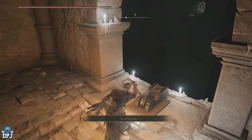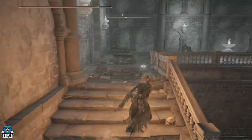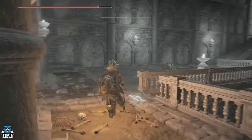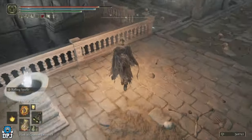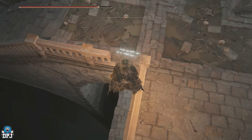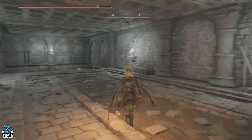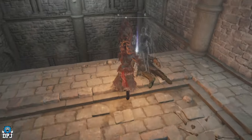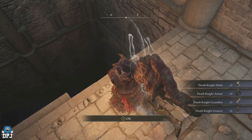Now drop down here. We want to jump on this railing right here and step off very carefully. Come in here and you'll see right in this body the Death Knight armor. Cool.